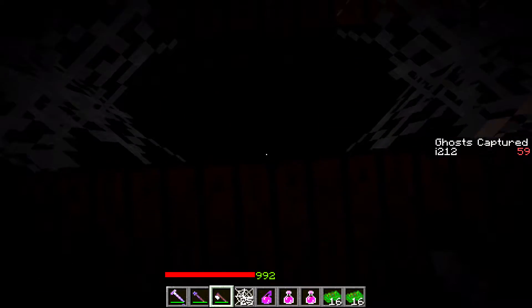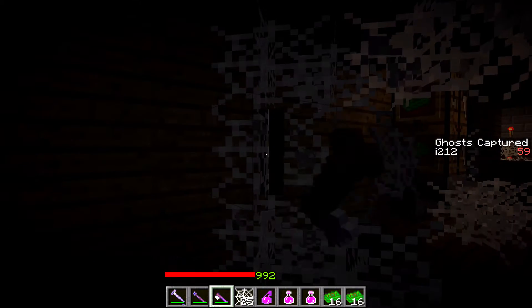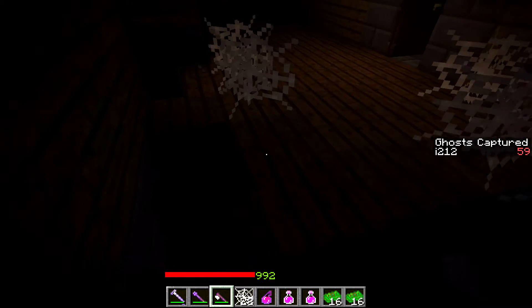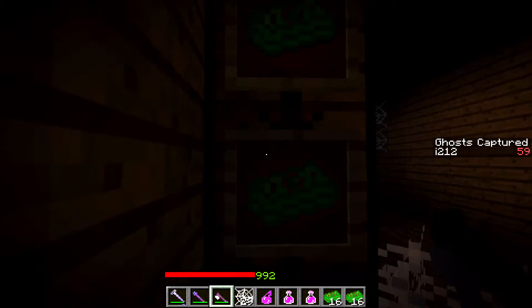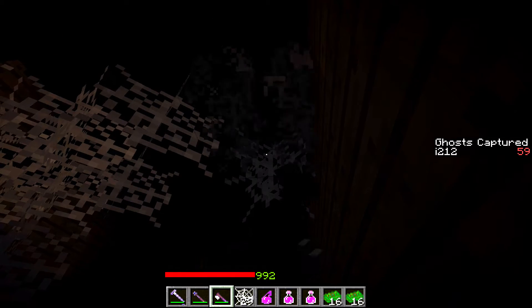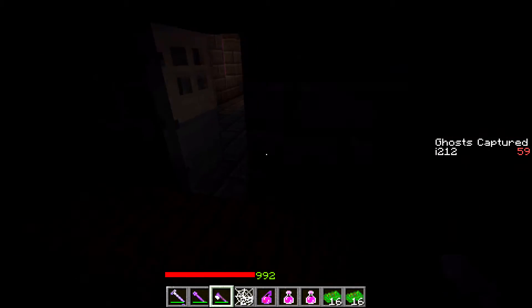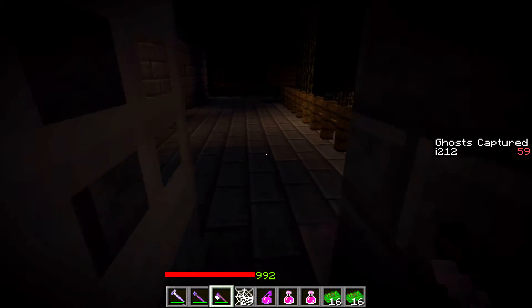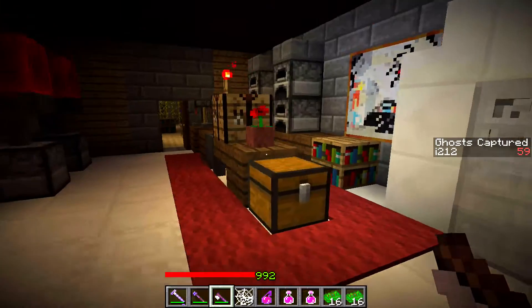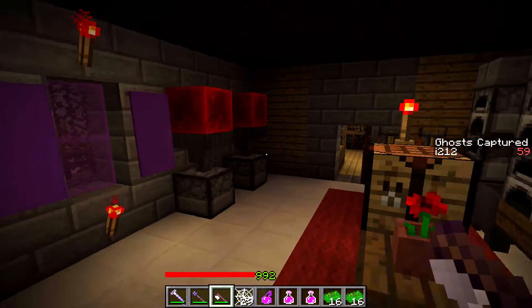Pardon the brightness at the moment — it's obviously not too bright right now. I don't want to have it too bright, but you can definitely see just how bright it really is when I go into my inventory. Unfortunately I wish this texture pack had a darker looking inventory screen, but we shall manage.